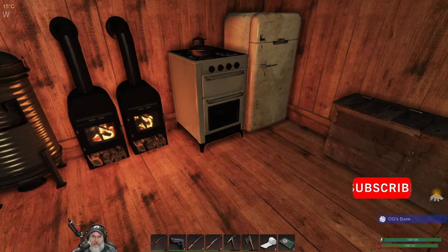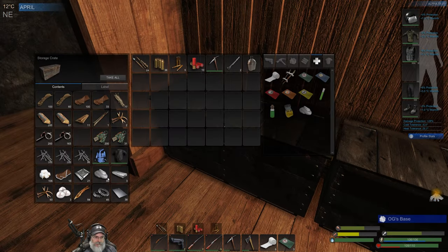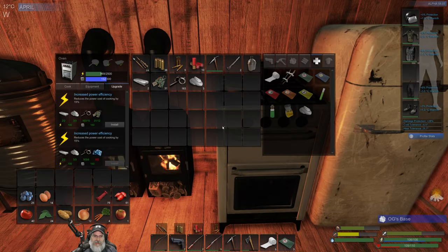Let's turn the light on so you guys can see a little bit better. What I'm going to do is upgrade the stove so it doesn't use as much power. We're going to need two ingots, three adhesive, some scraps, and some circuit boards. Alright, let's get the first upgrade done.